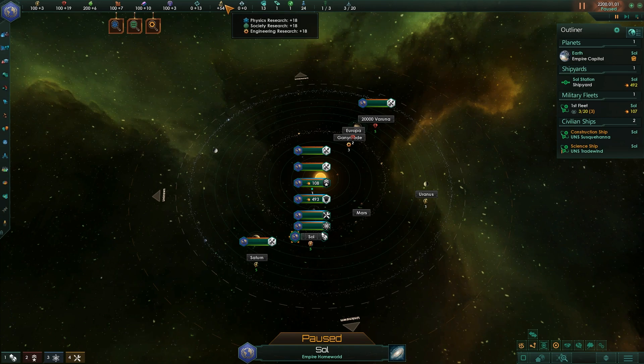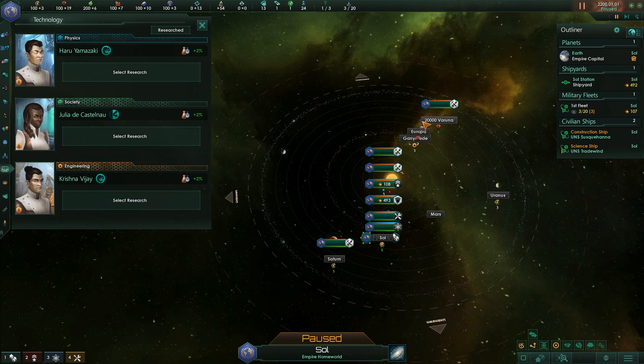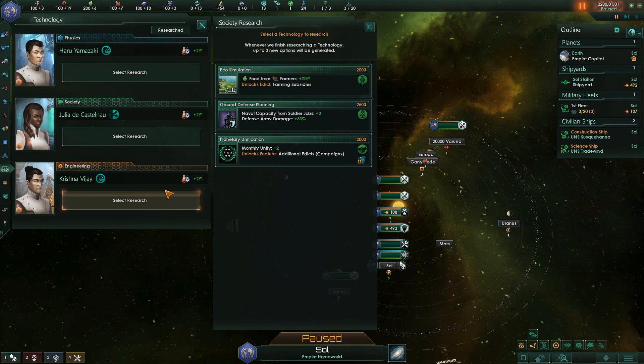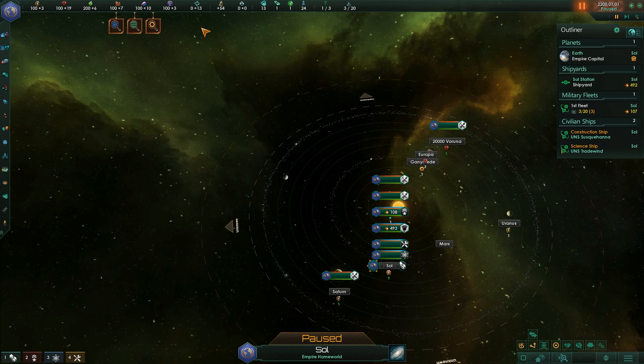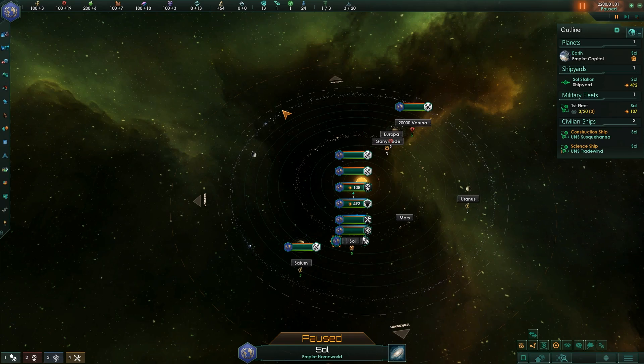Research in this game is split into three tiers: Physics, Society, and Engineering. We're going to right-click to dismiss because it's basically saying we're not researching anything. Let's click Technology. If I wanted to select some research, I have some options — there is no tech tree. The lesson is it's difficult to plan your technological path because it's represented by what these scientists think is cool at the time. But you can tell if research is going to unlock other research by looking for this icon here.